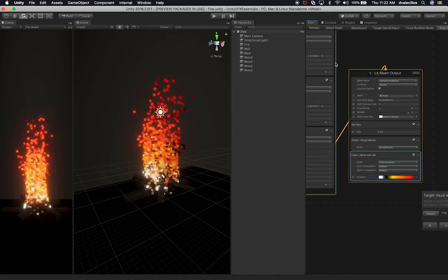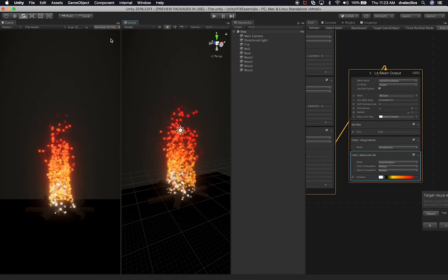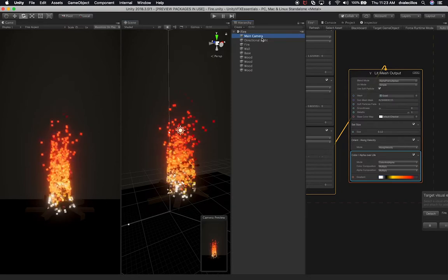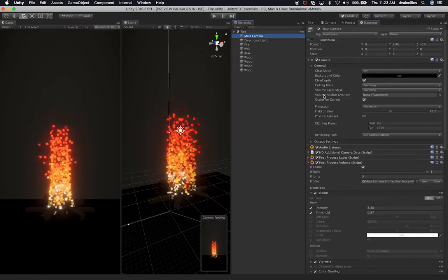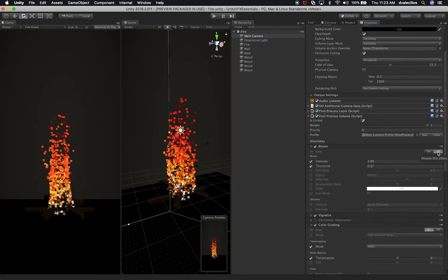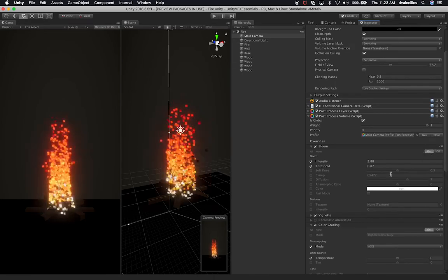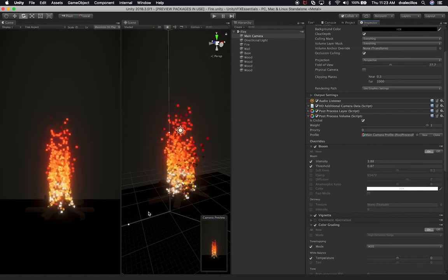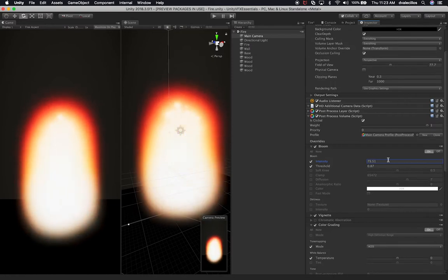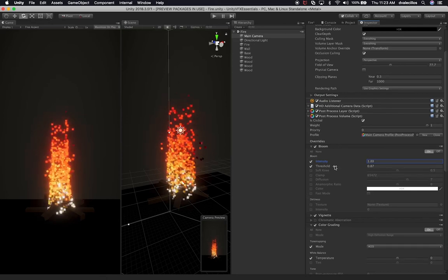The other thing I did to this scene is I also added post-processing effects, which is why you see a little bit of vignetting and a little bit of glow. If I go to my main camera and then go to the inspector, you can see I have some post-processing effects added. If I remove the bloom, you can see it now looks boring - it doesn't really have a lot of depth. If I bring it back on, it's starting to take life. I can change the intensity of the bloom up or down depending on how you want it to look in your game.